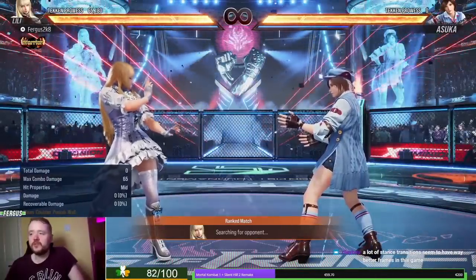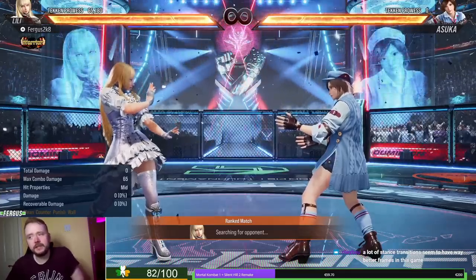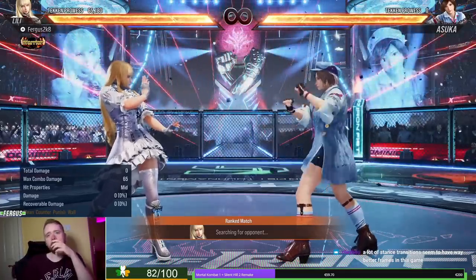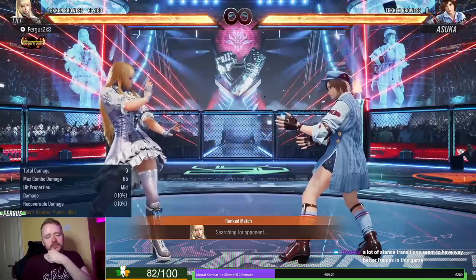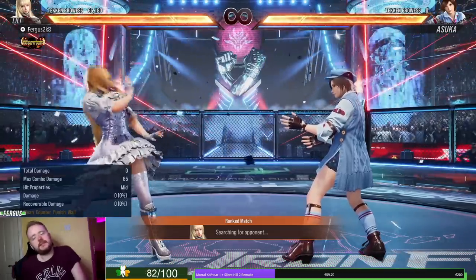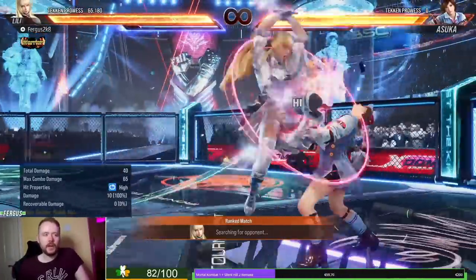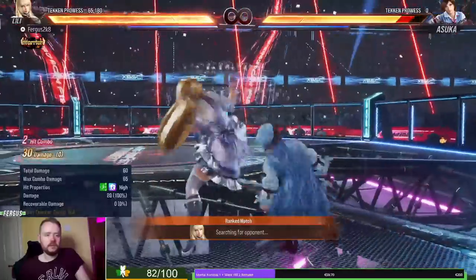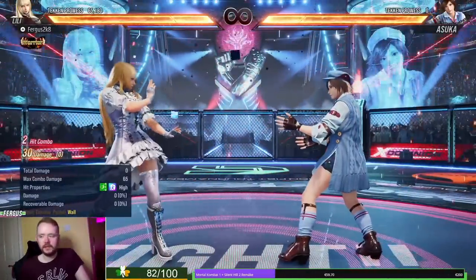Like Asuka in June, I also got a big chance to play Lily in this beta and spent a lot of time with the character. To start with, I feel like her heat engager is not the best — she has 3+4 for a heat engager, which is okay, it's just a slow high. But when they hit in heat, I don't think you get a follow-up.